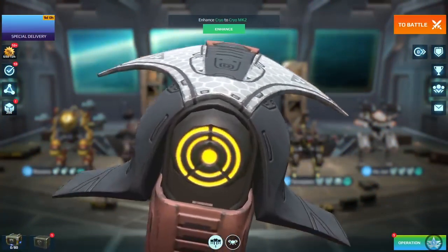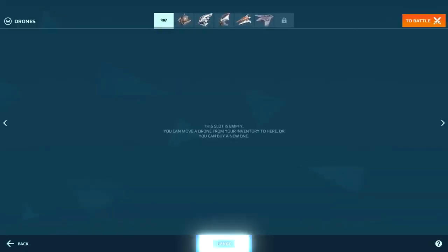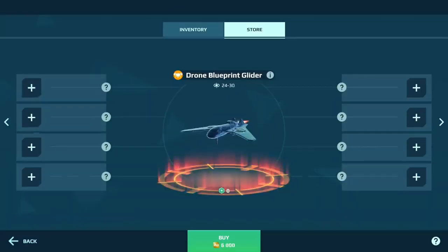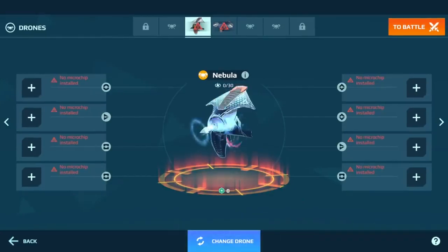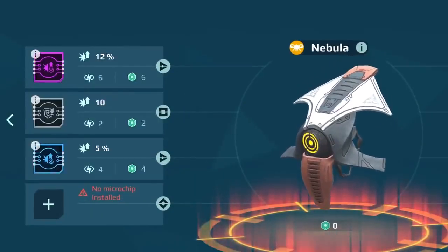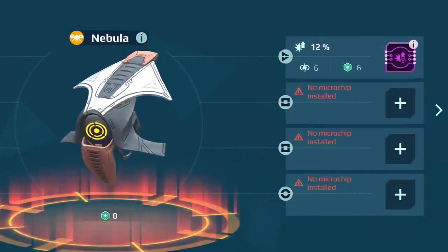Now, how to get drones? Just grab drone blueprints from the store. Engineers from your command center will build them for you. Blueprints allow for some artistic freedom, so each drone comes out with a different set of microchip slots.